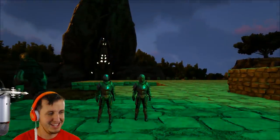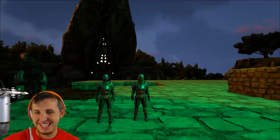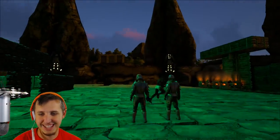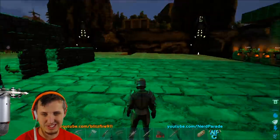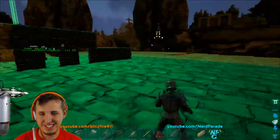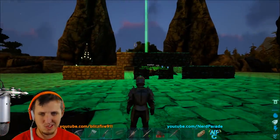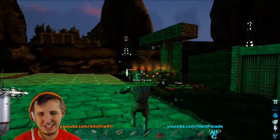I'm joined here with Blitzfire 9. We're going to try to start building our castle. We have claimed Green Obelisk as our own. The 24-hour claiming period is now completely over, so anybody who's built on the obelisk owns it and we can start to build our castle.